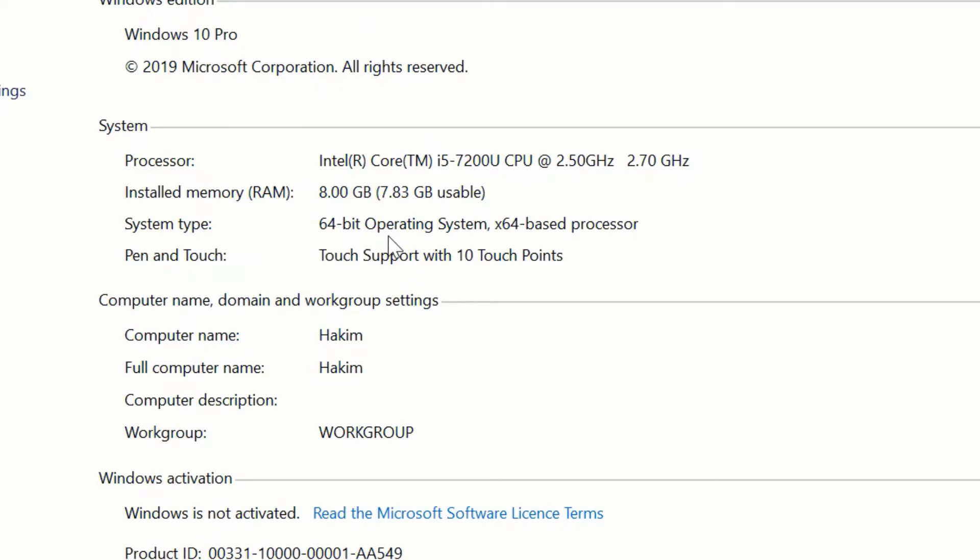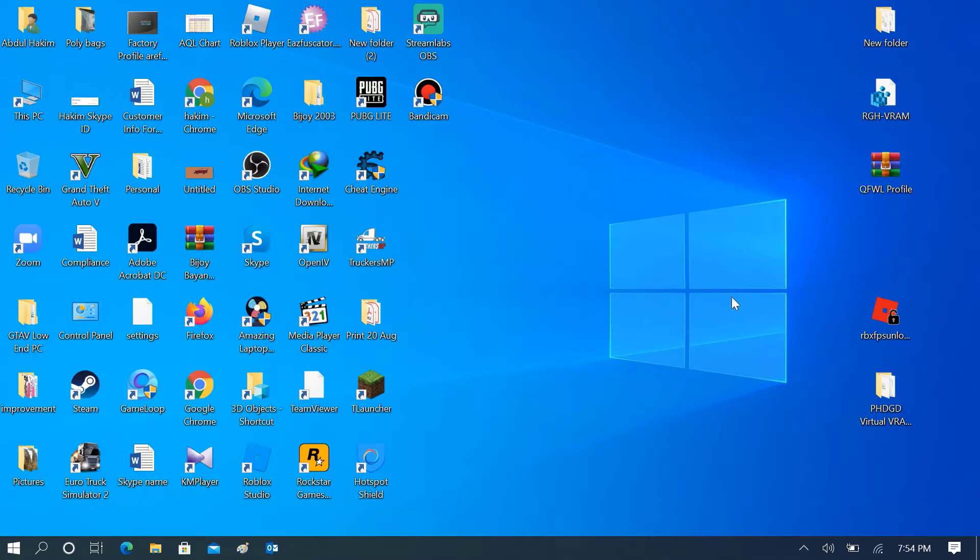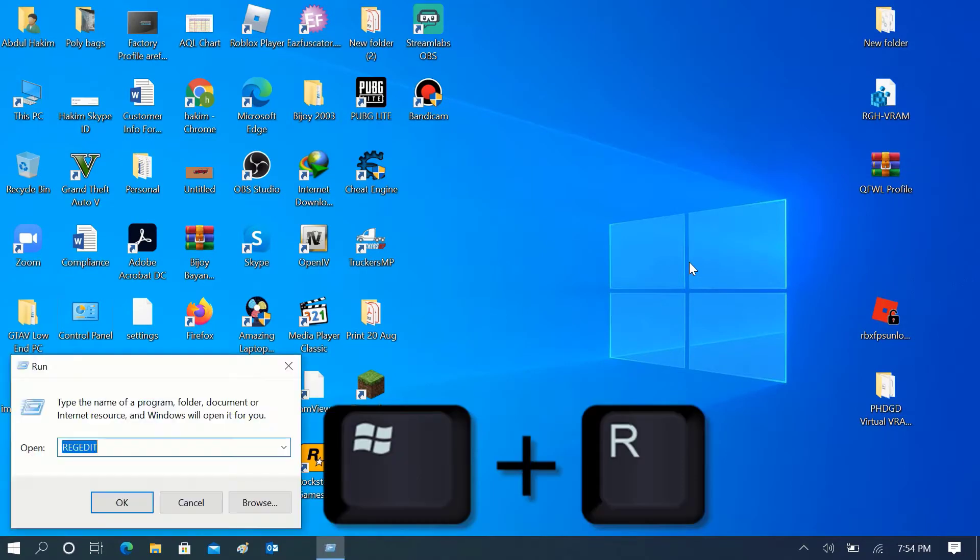Now check your system type — whether it's 32-bit or 64-bit. In my case it's 64-bit. So first thing first, hit Win plus R on your keyboard, then type regedit.